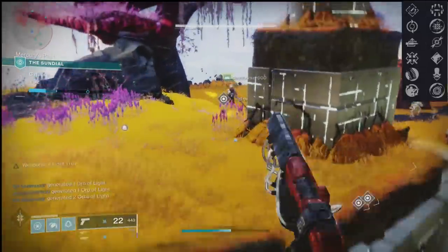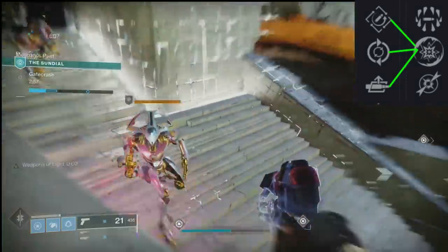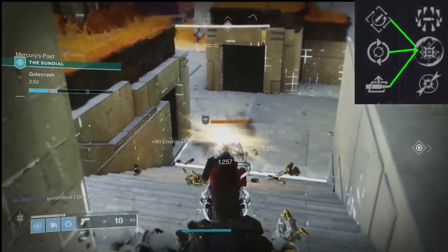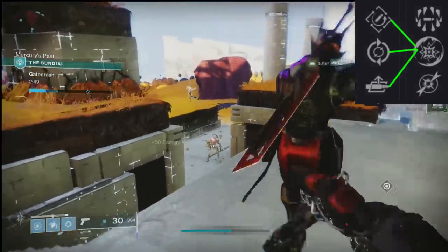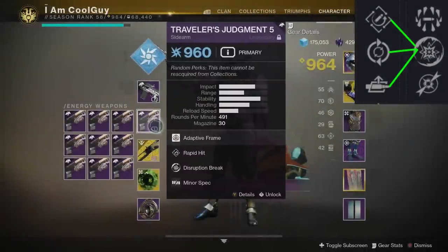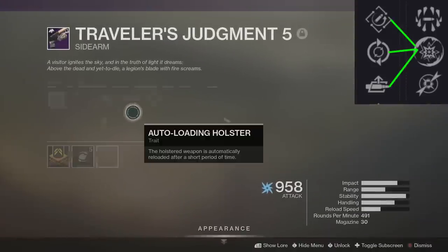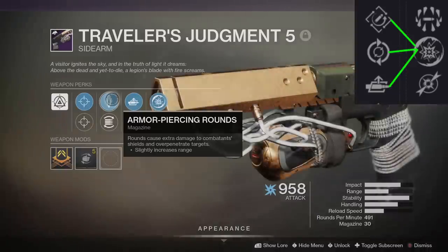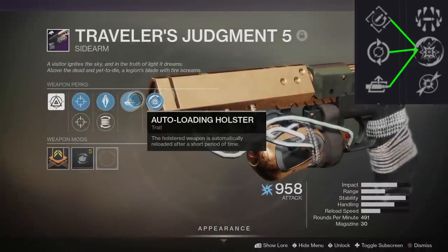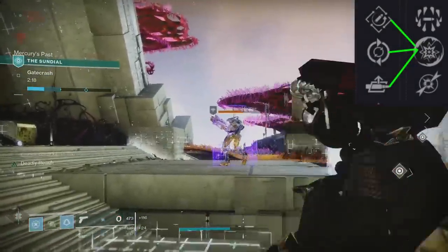You're using this for those majors. The perk to pair with Disruption Break can go one of three ways. Mine personally is Rapid Hit — stability, reload, and it doubles as my main PVP Traveler's. You could also go Feeding Frenzy and Disruption Break, or even Auto-loading Holster and Disruption Break. With Auto-loading, you bring out the sidearm, break the shields, holster it, spam down with a kinetic, and when you pull it out again it's already reloaded to break shields all over again. At any time when enemies are rushing you, the sidearm will rip through them.